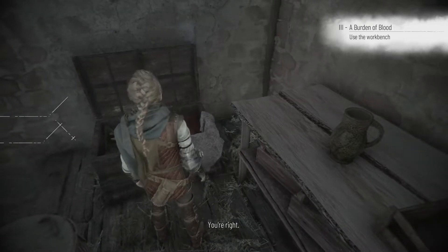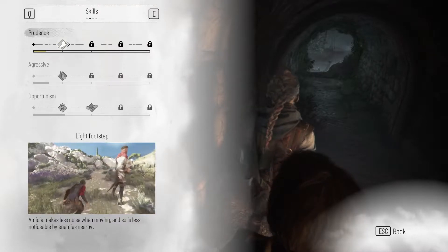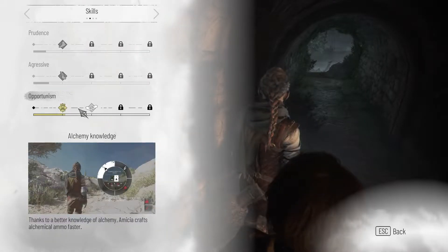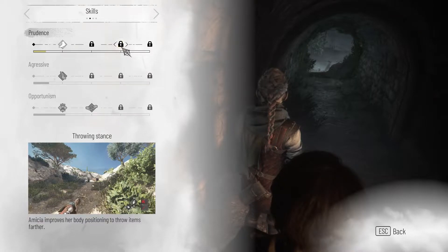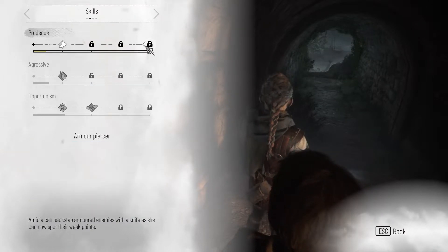For the very last tip: always check Amicia's skills. Amicia has skills to level up throughout the game, separated into three different categories — Prudence, Aggressive, and Opportunism. Leveling up Prudence helps you be more stealthy in certain situations, while Aggressive helps you kill guards but is less stealthy and brings more attention to you.